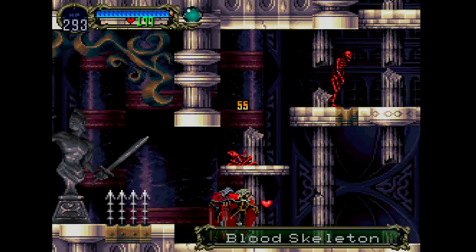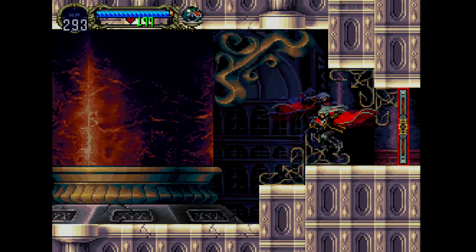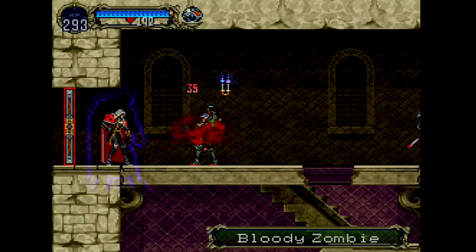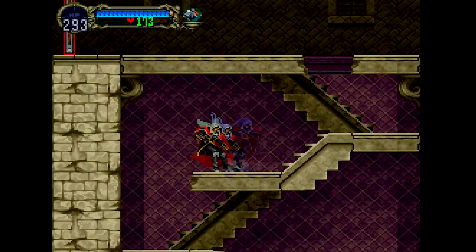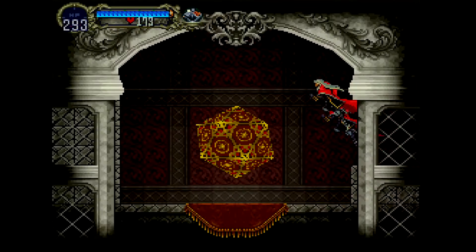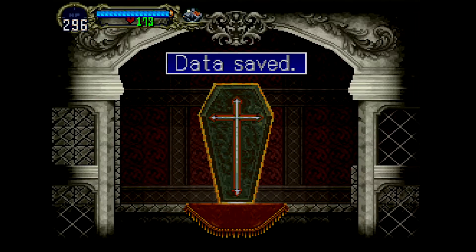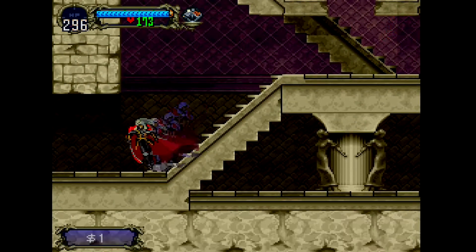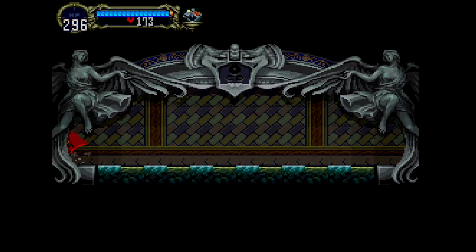We need to get back into the Castle Keep because we need to transfer over and actually start doing the Inverted Castle now. I thought we'd already whipped up on Shaft and gotten him to get off Richter. You can now start seeing what's actually going on. I don't know how prepared I am for the Inverted Castle. Oh, it shoots a little lightning bolt out — what the hell is it? Some kind of weird steampunk electricity gadget.